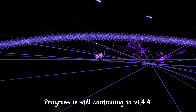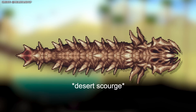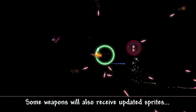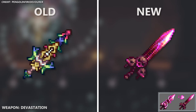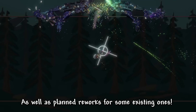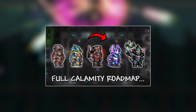Moving on to the Calamity mod, progress is still continuing towards 1.4.4, with no estimated time at the moment. They have showcased new resprites for the Aquatic Scourge as well as the Cygnus with completely new animation. Some weapons have also received updated sprites, such as the Catastrophe Claymore and Devastation — and these things look absolutely gorgeous. Some new armors will be introduced into Calamity, as well as planned reworks for some existing ones. I'll flash all of these on screen, but definitely check out this video over here if you want a more detailed explanation.